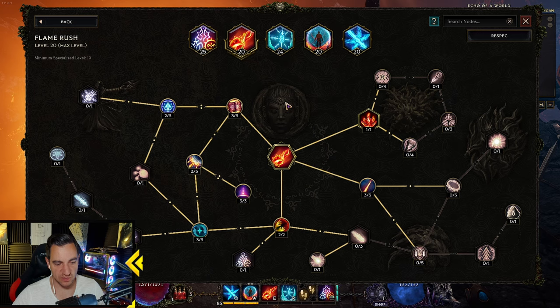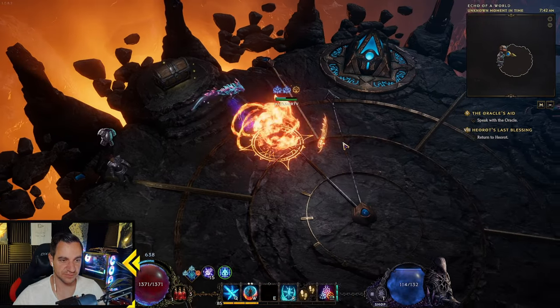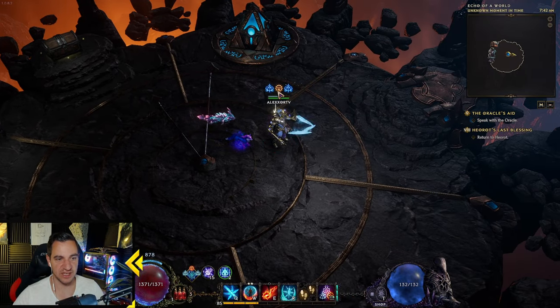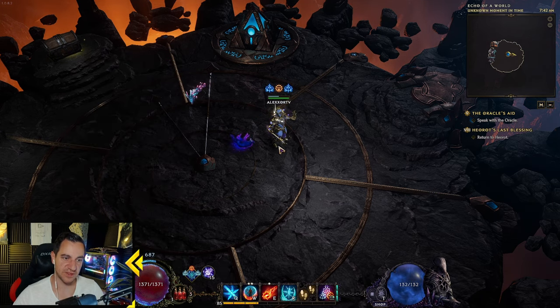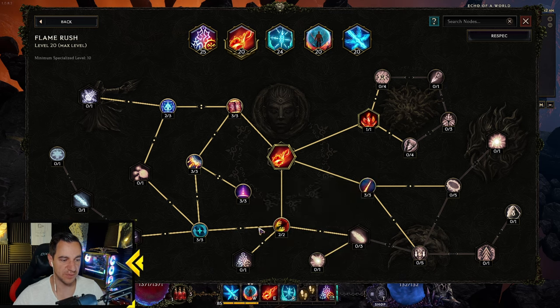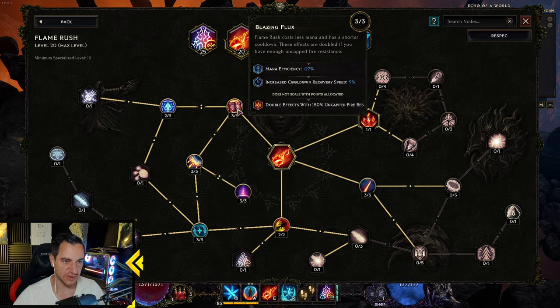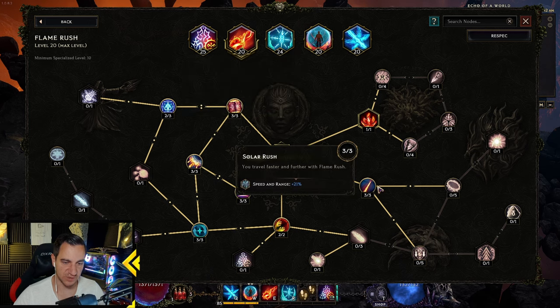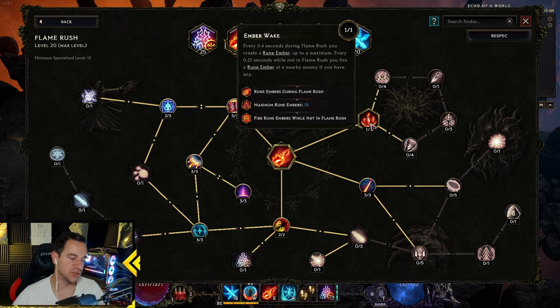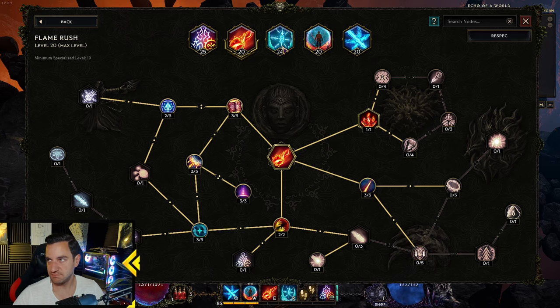Flame Rush is pretty much the same as always, except we don't want the epilogue that auto-casts our invocation, because we're using Flame Rush just to move and gain the second hero rune so we can invoke Reowind's Frost Guard. So we don't want it invoked right away, so the epilogue is removed. Everything else is pretty much the same: Less Damage Taken, the buff lasts longer, you gain Ward per second, and Mana Efficiency. This is mostly our traversal skill — we don't really care about the damage; it's just to dodge and move faster through the echoes.